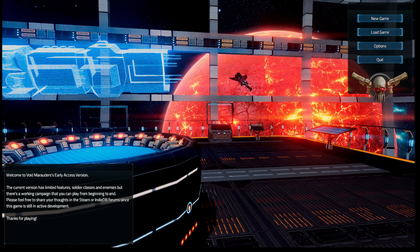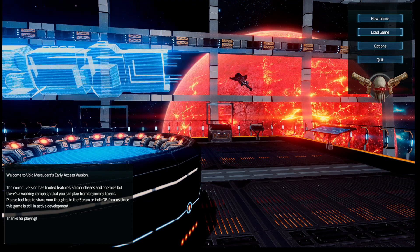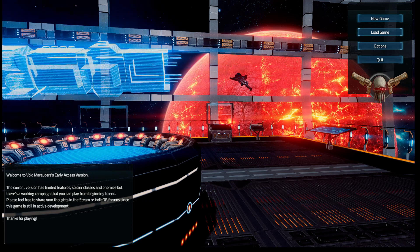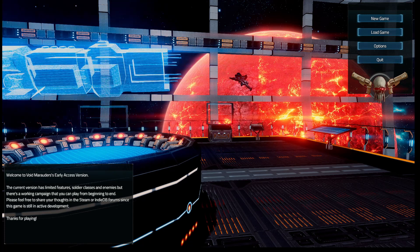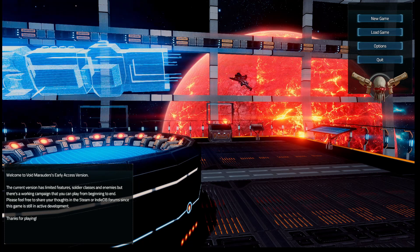Lead a band of space pirates and loot and pillage your way across the stars in this team-based tactical game. Ciao tutti, it's Marcello, and welcome to a new first look video. Today we take a look at Void Marauders by Otaka. This is a team-based strategy game where we must guide a group of space pirates going around the galaxy, looting and pillaging enemy ships. We must manage our own ship by recruiting new soldiers with new classes and new species. We'll take a look at the early access version of the game available now on Steam — I have a link inside the description.